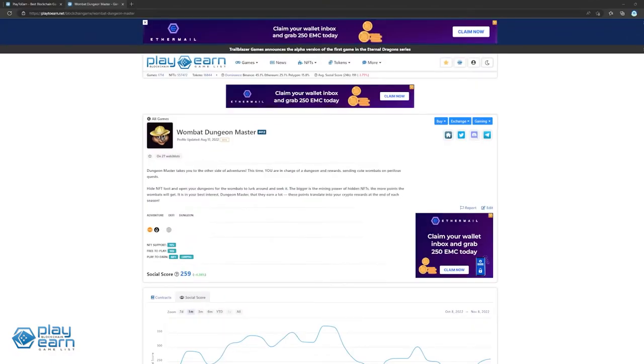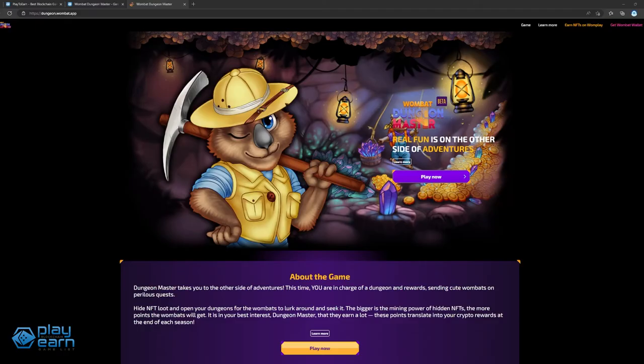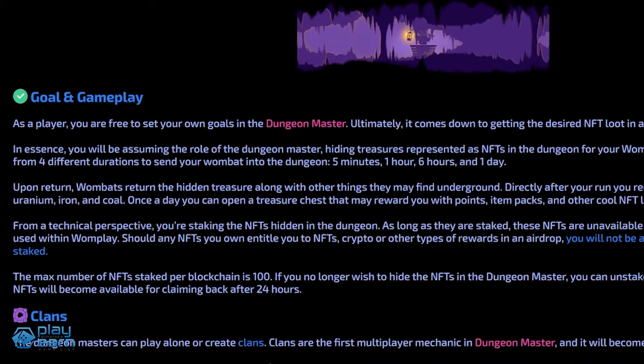The next game on our list is Wombat Dungeon Master. Wombat Dungeon Master is an adventure DeFi dungeon game being built on Wax and EOS. Players can send their cute wombats on perilous quests inside dungeons for a chance to earn crypto rewards. Players assume the role of a dungeon master, hiding treasures in the form of NFTs for their wombats to find, then send wombats to retrieve them across four different durations. When they come back, wombats return the hidden treasure along with other things they may find underground. Directly after your run, you receive XP and different materials like uranium, iron, and coal. Once a day, you can open a treasure chest that may reward you with points, item packs, and other cool NFT loot.